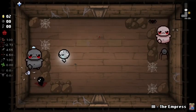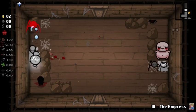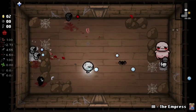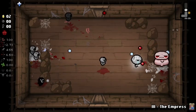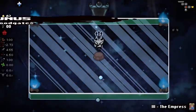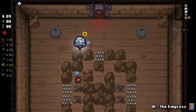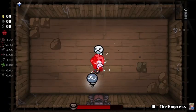A pretty big part of Isaac is challenges, which are extremely useful to unlock cards, items, and runes that can help you in other runs. For example, challenge 2 unlocks Yera, which doubles the pickups in the room. Challenge 6 unlocks Perthrow, and this room re-rolls items like a single-use D6.